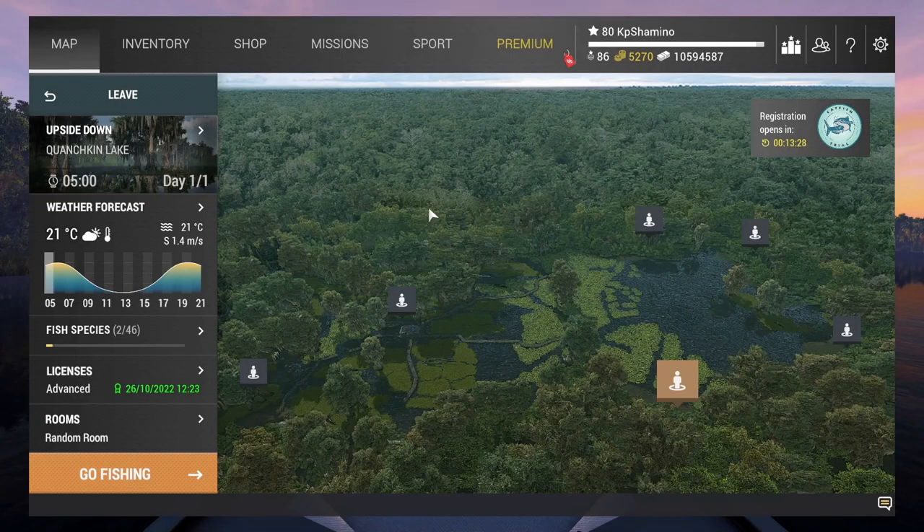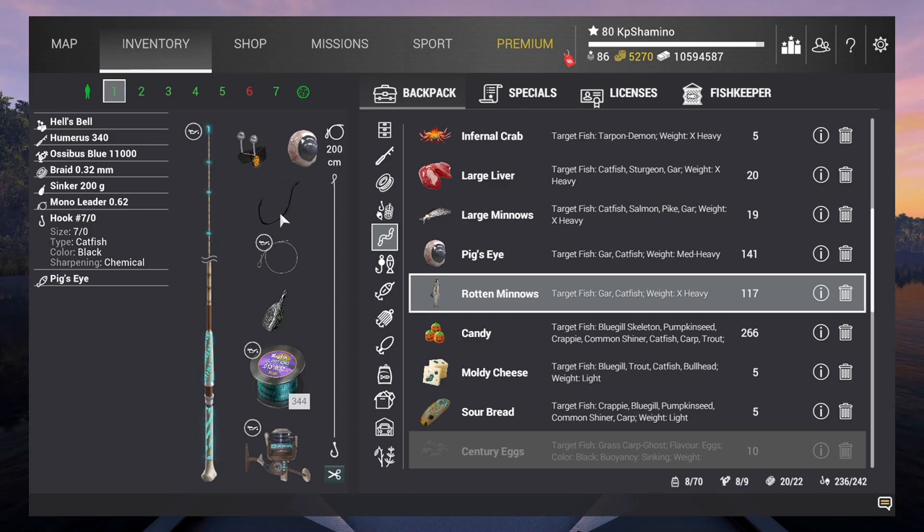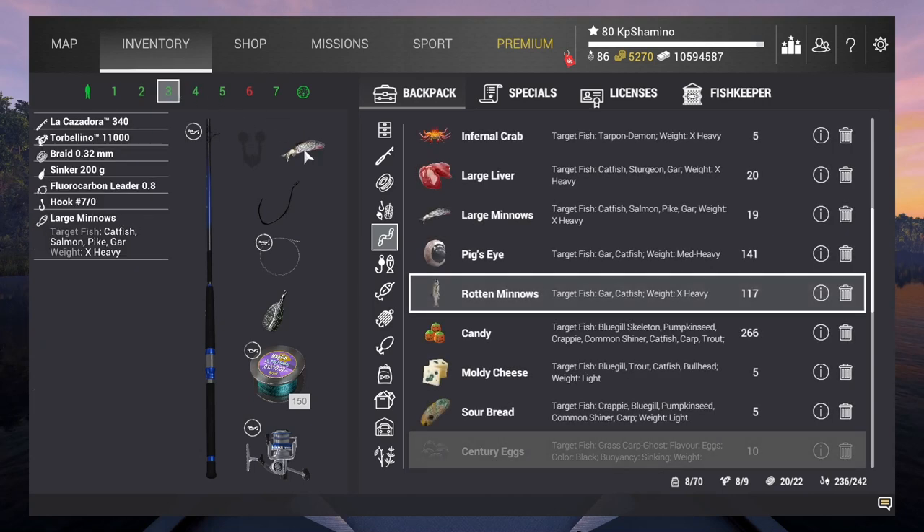The next part is in Louisiana where we need to catch the vampire gar. I changed from a 4-0 hook to a 7-0 hook. I'm still using the pig's eye, and I also went with rotten minnows on one rod and large minnows on the last one - large minnows work here too, just a little bit slower.